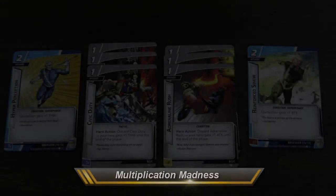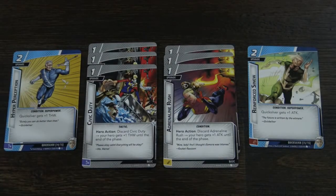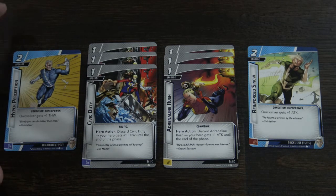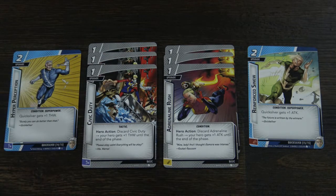Now let's talk multipliers. Flanking the screen are two upgrades Quicksilver has — one does plus one thwart, the other plus one attack. In the middle are six upgrades you can discard to give Quicksilver either plus one thwart until end of phase or plus one attack. You can discard multiples in conjunction with permanent upgrades for crazy effects. For example, with Hyper Perception out giving plus one thwart, discard a Civic Duty and now Quicksilver is at plus two thwart for a total of three.